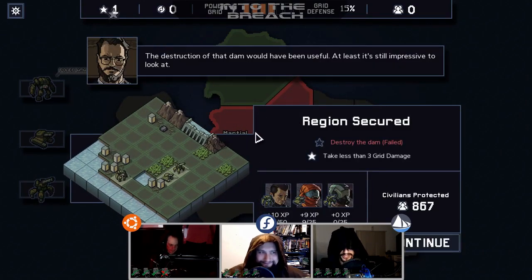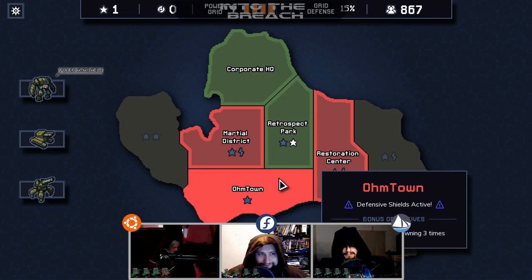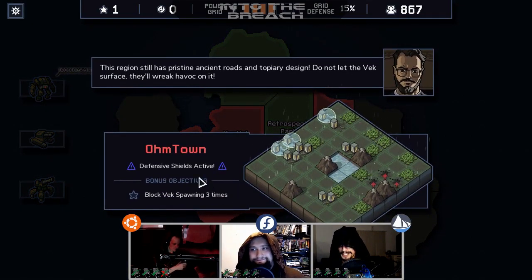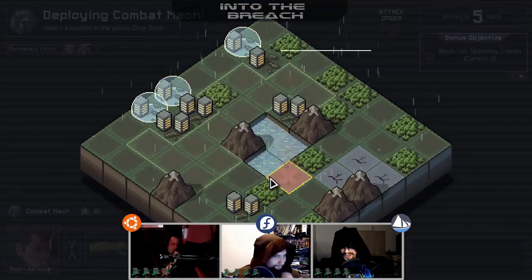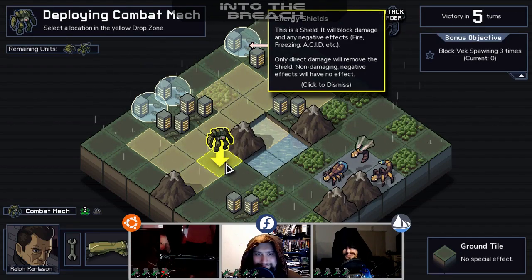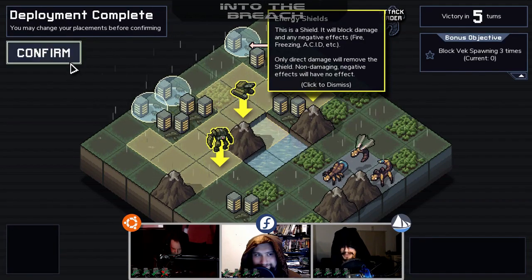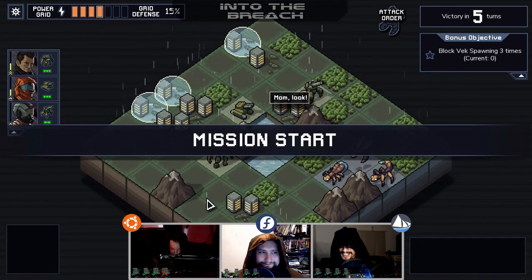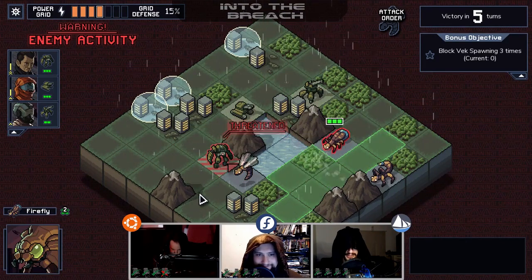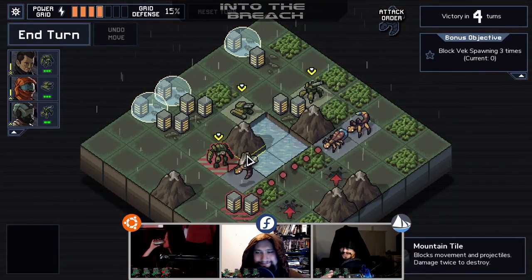It plays similar to chess with how the different units have different movement ranges and all the weapons have different knockbacks — and as Jordan said, there's very much an emphasis on knockback. If introducing mechs and giant bugs to chess is the way to get you to actually enjoy it, then kudos Subset, you did it. There are very few things as satisfying as causing a cascade of death with a well-placed shot. Current record: three bugs in one shot with the little mortar tank — that felt good.